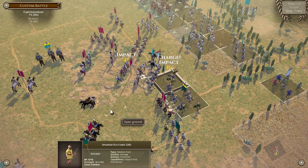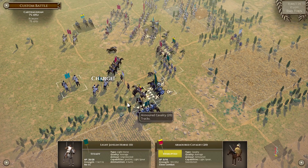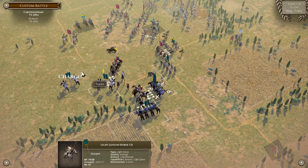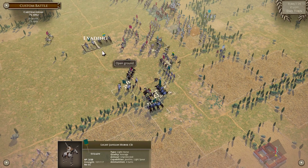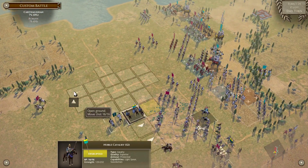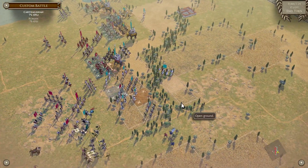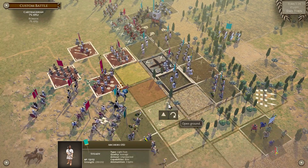In you go. Just pin them in for the moment. Give these a shove — they evade, but sadly nowhere where we can actually catch them. Get away from the light of the trees, I suppose. This noble cavalry are about to auto-break anyway.